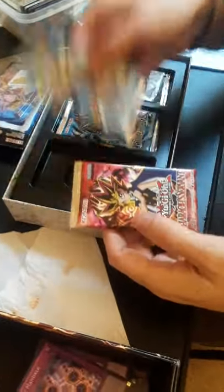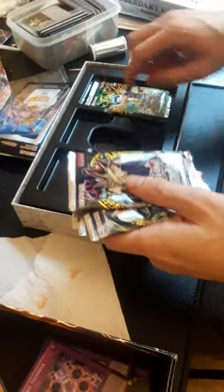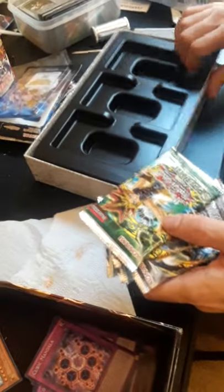We got Pharaoh's Servant, Legend of Blue Eyes, Dark Crisis, Metal Raiders, Invasion of Chaos, and Spell Rulers — once known as Magic Rulers.